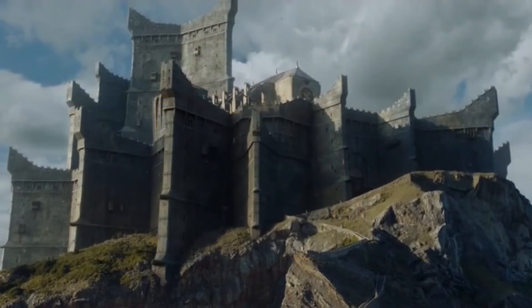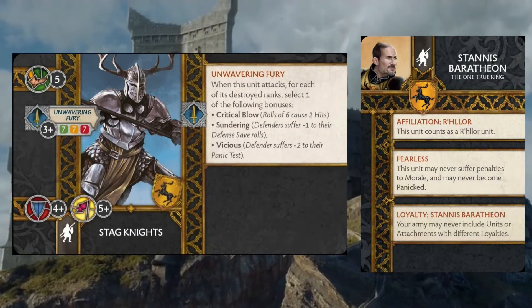Now we need to figure out which unit we're going to plug Stannis into. This one's probably going to be a little controversial, but I'm grabbing for the Stagnites. I don't think I've been extremely vocal about it, but I really think the Stagnites are a little overpriced for what they do. I don't really like the Unwavering Fury ability not being able to have a mode right away. But when we think about what Stannis' attachment does, he makes this unit a R'hllor unit, and then they can't have their morale modified and can't be panicked. With a five-plus morale, it means they're going to be sticking around quite a while.